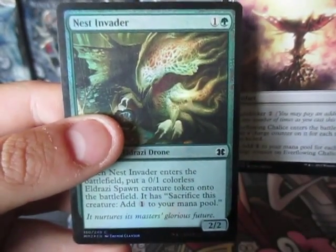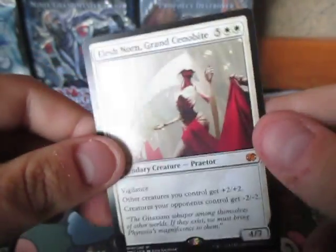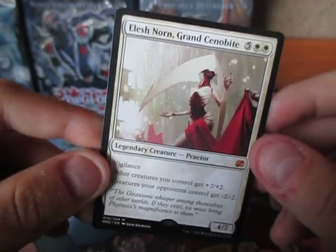The foil was a Nest Invader — I believe another Eldrazi. And... oh baby, are you kidding me? Woo-hoo! Yes! Oh, that is so awesome.